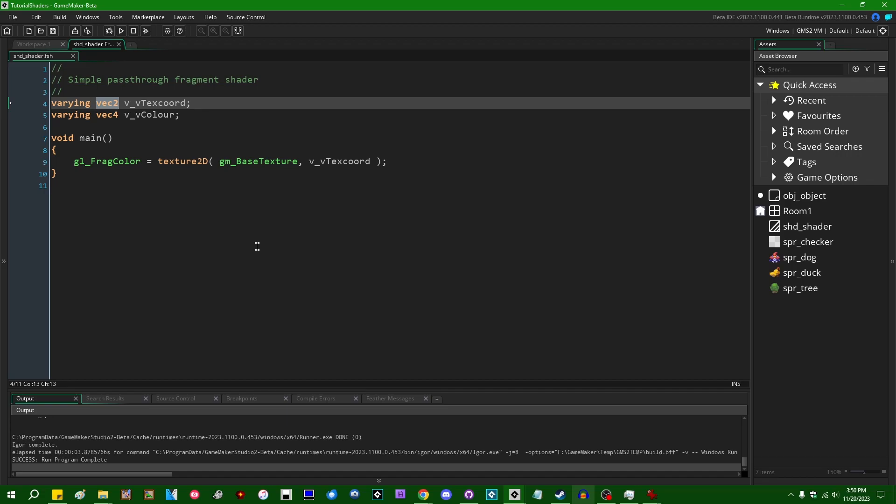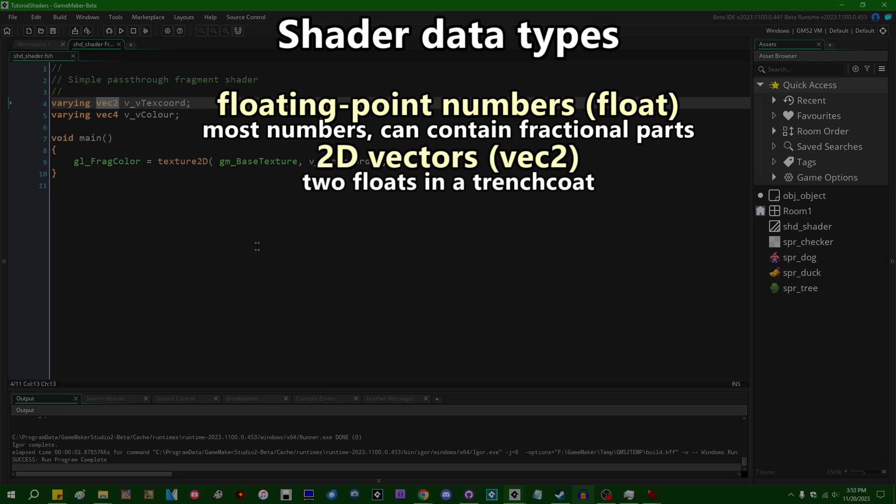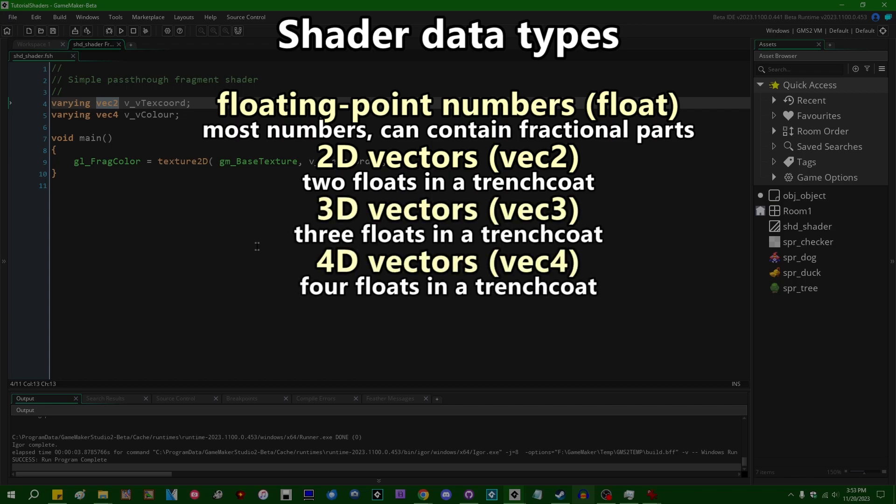So what are the types of variables you can have in a shader? For basic use, the main data type you'll be working with is a floating point number — numbers that can have fractional parts. In addition to regular floats, we also have vector types, which are nothing more complicated than collections of floating point numbers grouped together. You'll have vec2 — two floating point numbers bundled together, which you can think of as a 2D coordinate with x and y. You'll have vec3 for a three-dimensional vector, which could represent a 3D coordinate or a color with red, green, and blue channels.